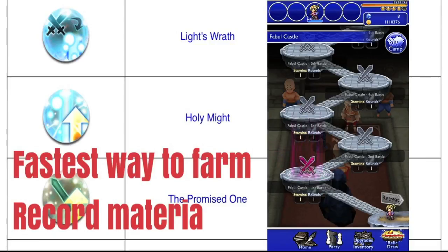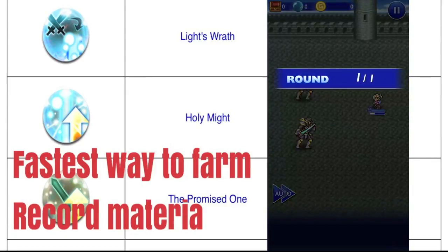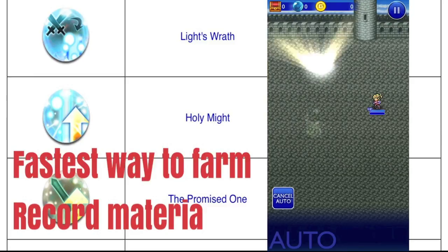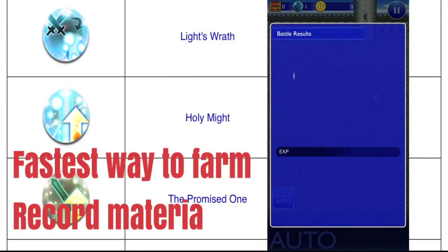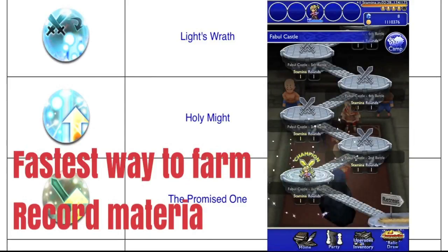All of the battles here are one round and they cost one stamina. As you can see, my stamina is full right now at 175, so just by doing this you can get at least 175 battles in, not even accounting for the time it takes to fill up a stamina point. Everything here — all the mobs — they're really weak. All they do is attack you physically; they don't do any status or anything, so you don't have to worry about that. You just keep repeating this method until you get the record materia. In my opinion, this is probably the best way to do it.